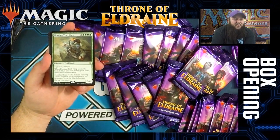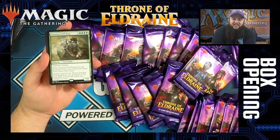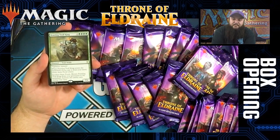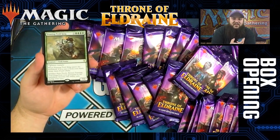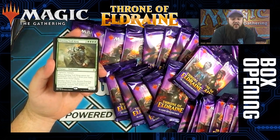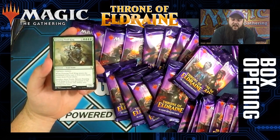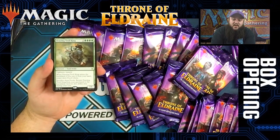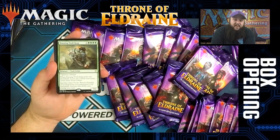Trolls are pretty cool in terms of theme. It has vigilance and trample, it's a 7/6 — pretty large but mana cost-wise very hard to cast. But if you sacrifice three foods, you can return it from your graveyard to the battlefield, though you can only do it during your turn. So it slows it down a little bit, but the fact that you can sack three foods and bring it back is powerful.